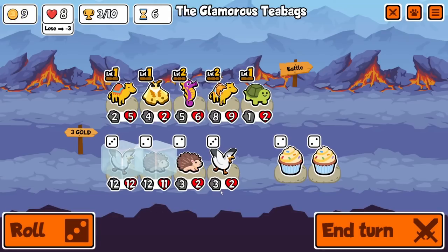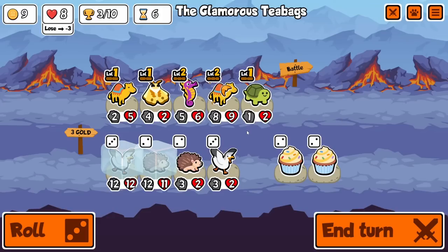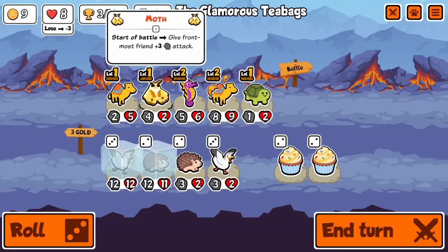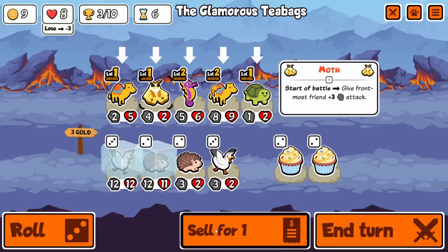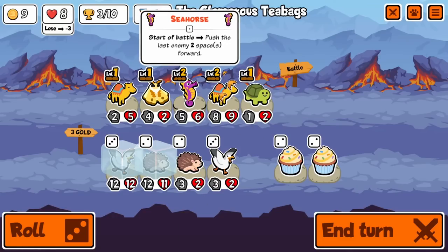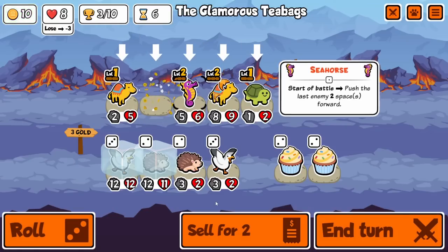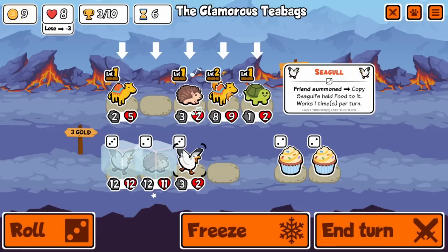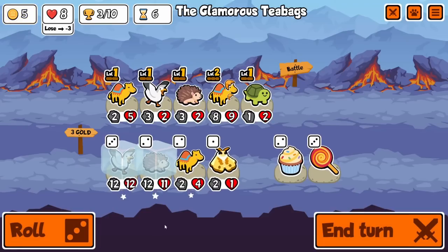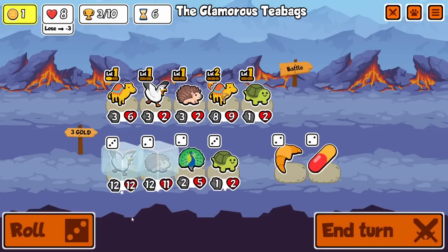Whoa, that's pretty crazy. Maybe we can get the seagull on board now, sell the moth. I don't really want to sell the seahorse but I think we're gonna do it - we're just gonna go crazy. So now when we do end up buying them it'll be gucci.